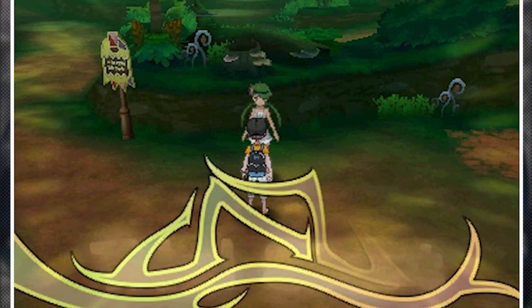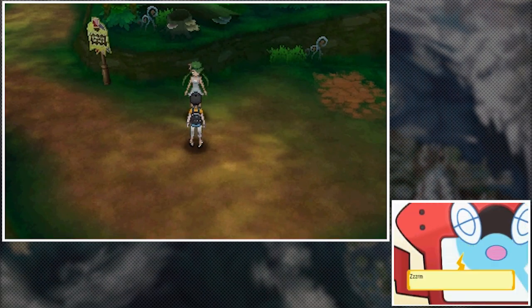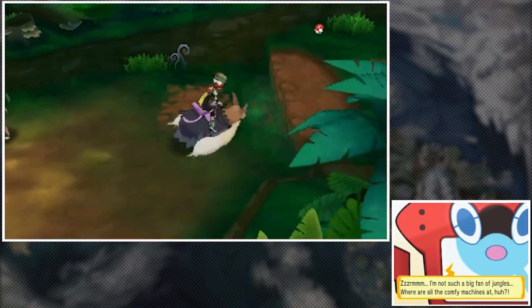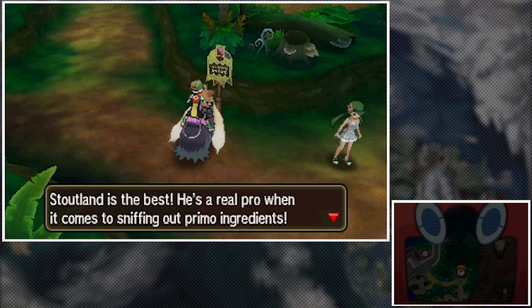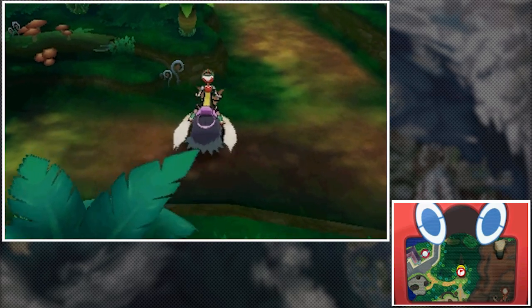Mallow's trial begins! It's not going to be like Kiawe's trial where it was just one battle. Let's get Stoutland out and start sniffing around to see if we can find anything. Mallow's tip says Stoutland is the best — he's a real pro. Looks like there's gonna be our first hidden item right there!